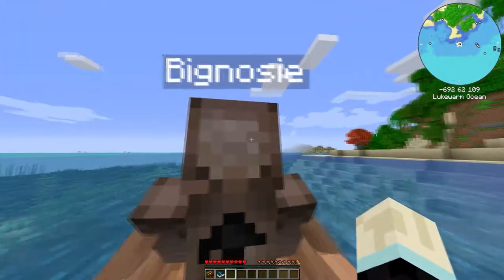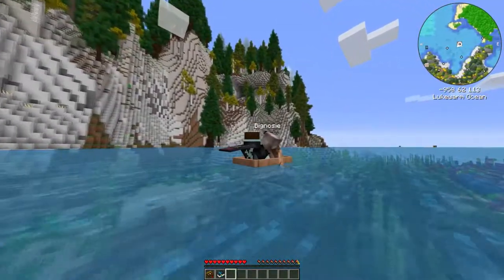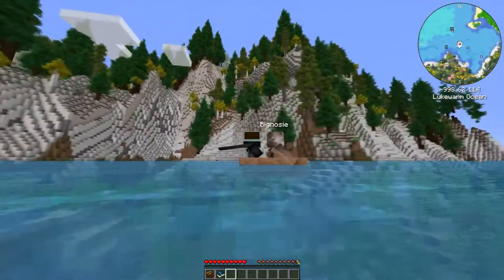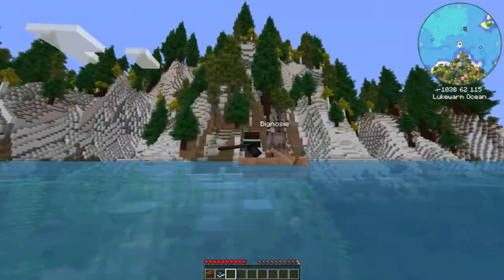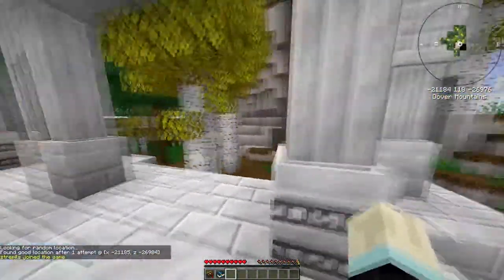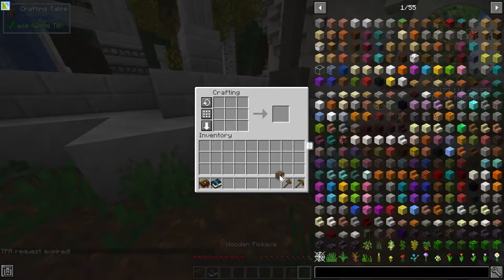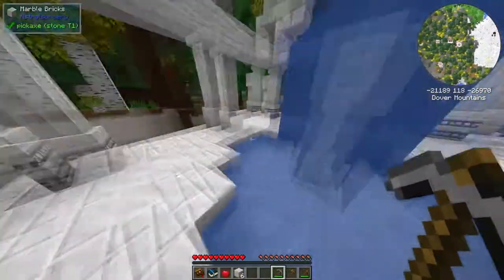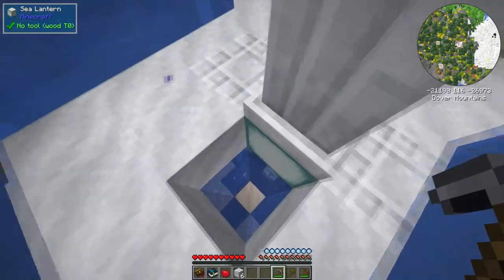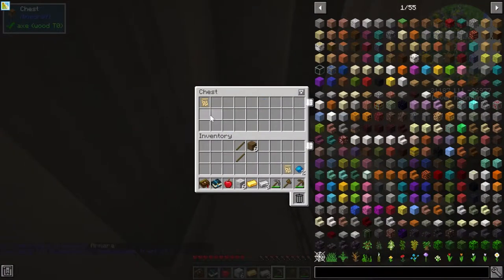I can't even see over your big head. This big biome on the left is what I built my base in last time I did the single-player one. On the left-hand side you can see we have a mountain full of trees. Dude, we spawned right next to an Astral Sorcery structure — cool! Dover mountains, Dover — so that means it's White Cliffs. Is it White Cliffs? Yes it is White Cliffs, actually. Inside the thing underneath it, dig down here.